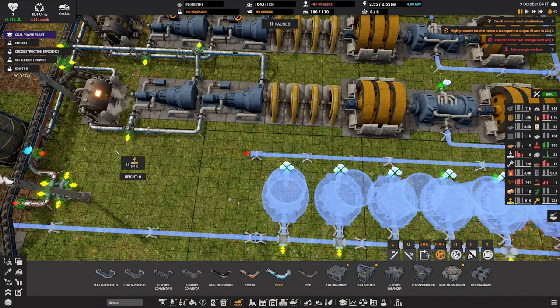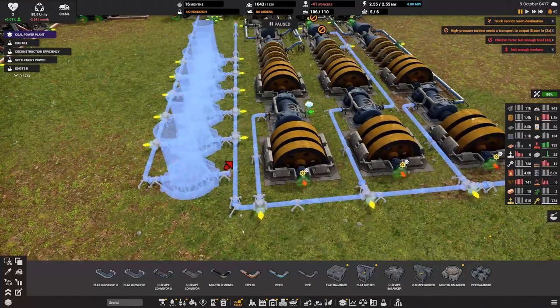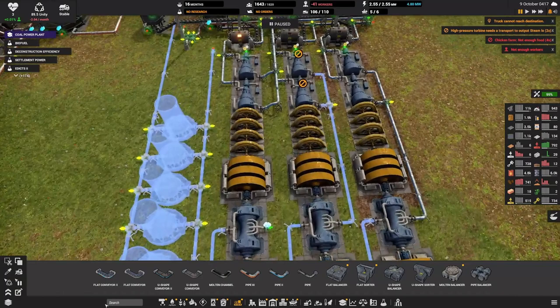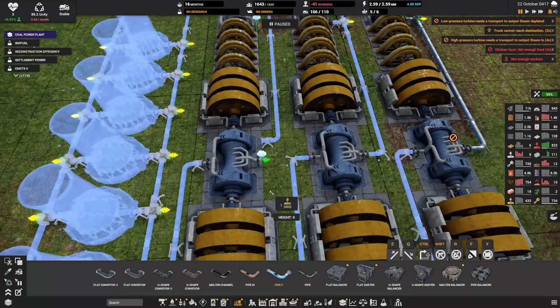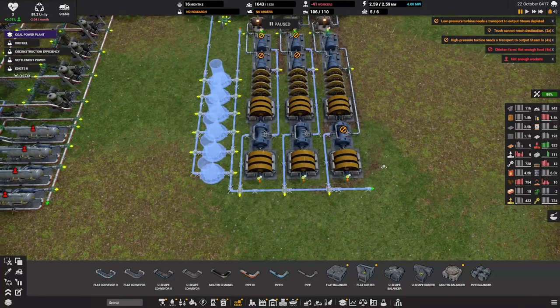I have room to add a couple more cooling towers if I wanted to. I'll run the steam all the way across and connect it. I think that works. I do have the construction part twos for all of this. This low powered steam - it just needs to go to this guy right here. I think that looks good - let's build everything.